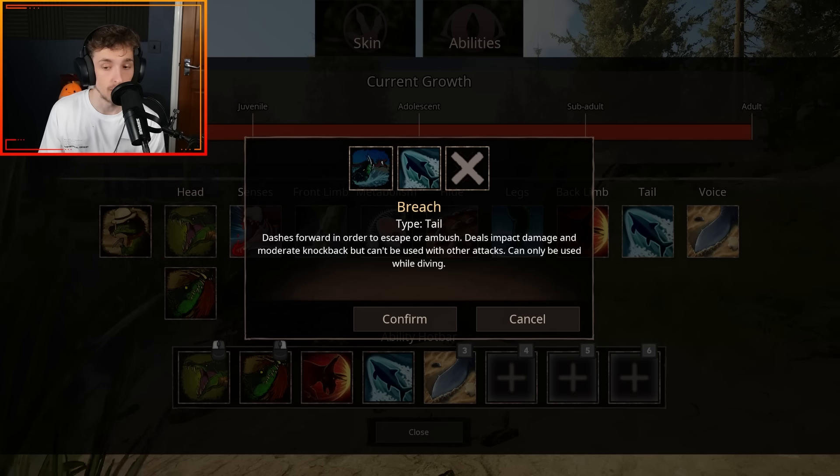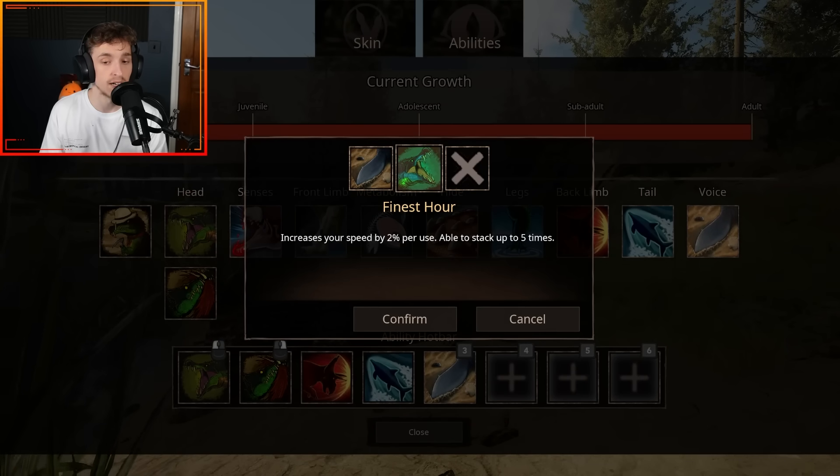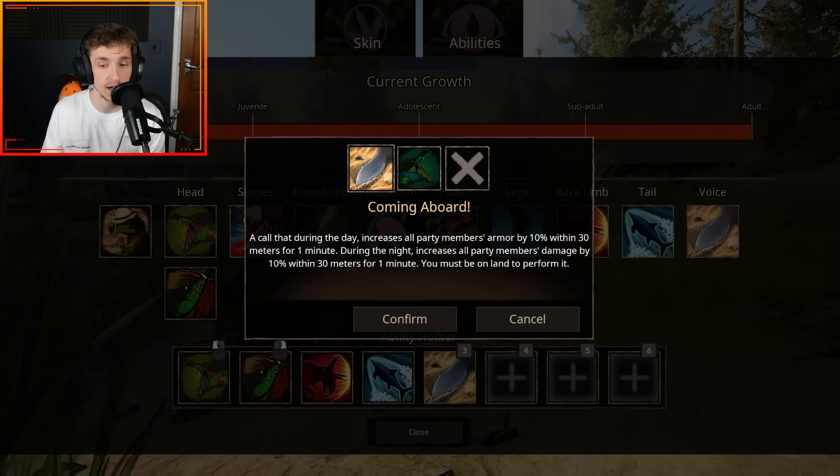For tail you get Lunge and Breach. Lunge is a quick boost forward usable while swimming, grants 15% damage for 4 seconds and can chain with attacks. Breach is a dash forward to escape or ambush, deals impact damage and moderate knockback, but can only be used while diving. Finally, you get two voice abilities: Coming Aboard and Finest Hour. Finest Hour increases speed by 2% per use, stackable up to 5 times. Coming Aboard during the day increases all party members' armor by 10% within 30 meters for one minute; during the night it increases all party members' damage by 10% within 30 meters for one minute — and you must be on land. It's really cool that it does different things depending on the time of day.